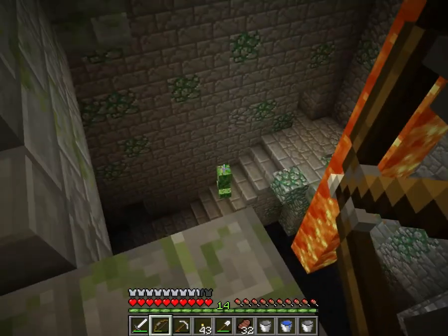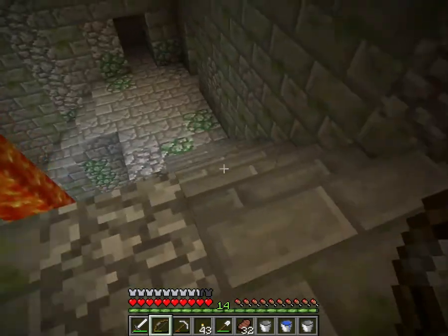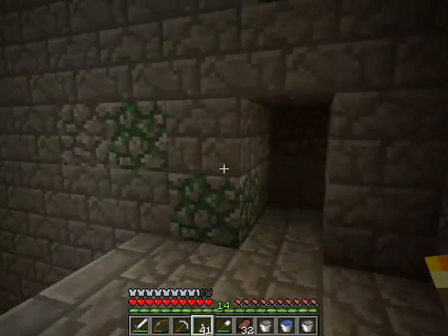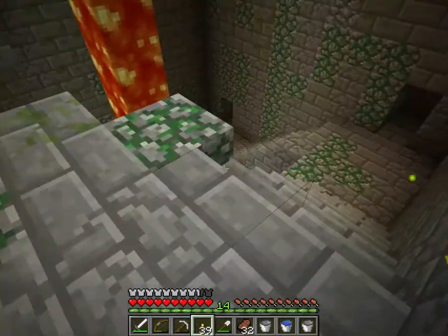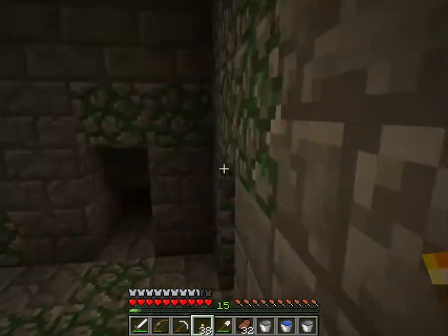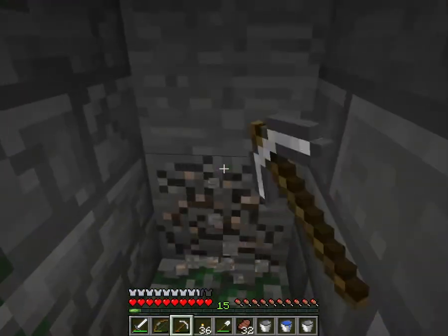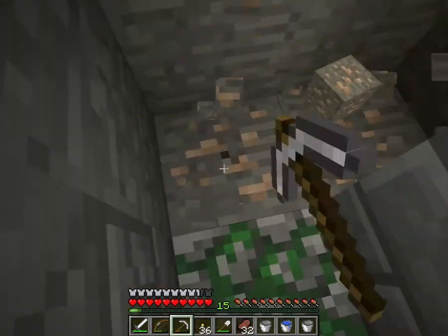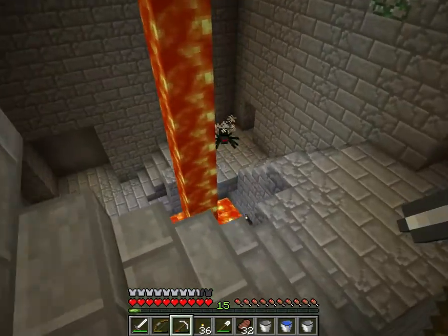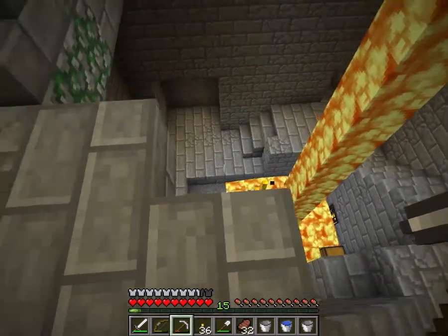This looks familiar and not in a good way. Let's see what we have around here. More nothing. Still more nothing. Some iron. Some blazes. Probably should have got the iron later, but oh well. Cave spider spawners. At least we disabled some stuff.